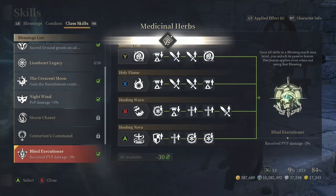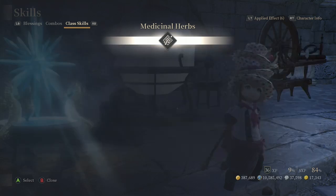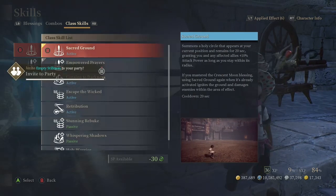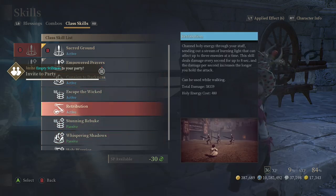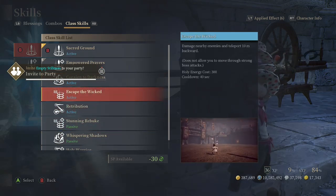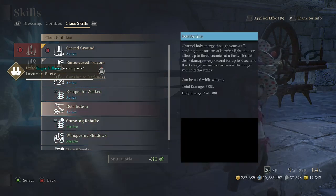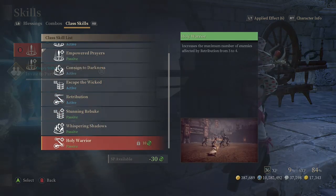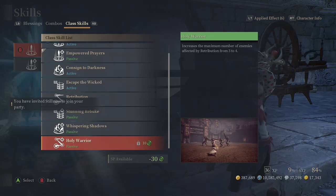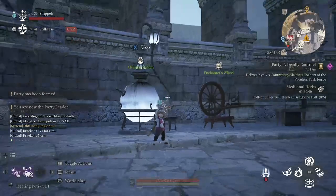So here go the skills. You have Sacred Ground with Empowered Prayers, Consigned to Darkness with Whispering Shadows, Escape the Wicked with Stunning Rebuke, and Retribution with the Holy Warrior. I'm gonna show you exactly what all these do inside an arena match.